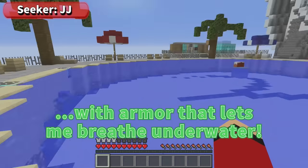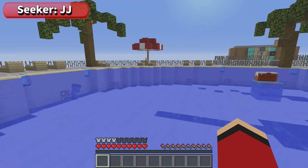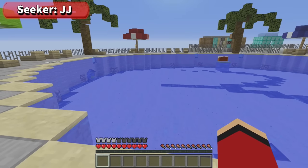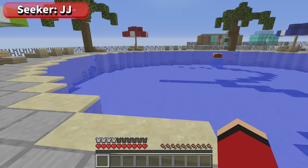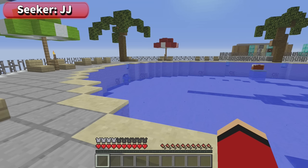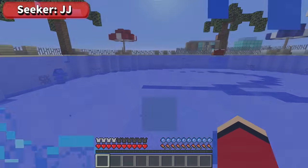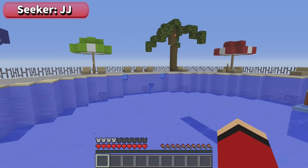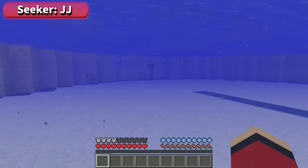I'm not there! I'm definitely not hiding in the water with armor that lets me breathe underwater! I'm not in the water! Well, I guess I'll hop in the water — after all, you're not in there, right? I'm not! How many times do I have to tell you that I didn't get armor that lets me breathe underwater? So you can breathe underwater? I'm going in! You can get in if you want, but you can't breathe underwater! Does that mean that I win?